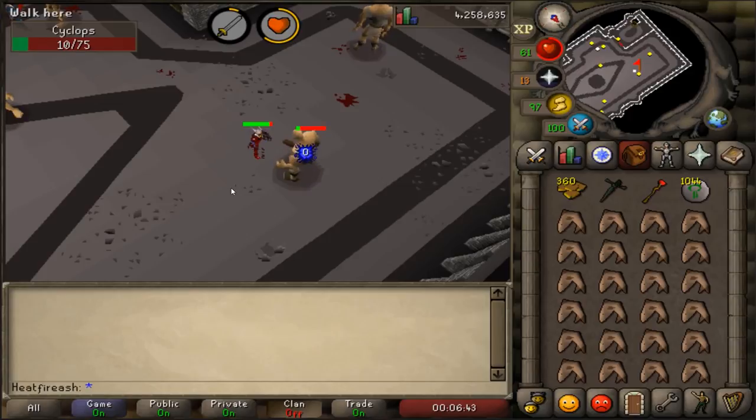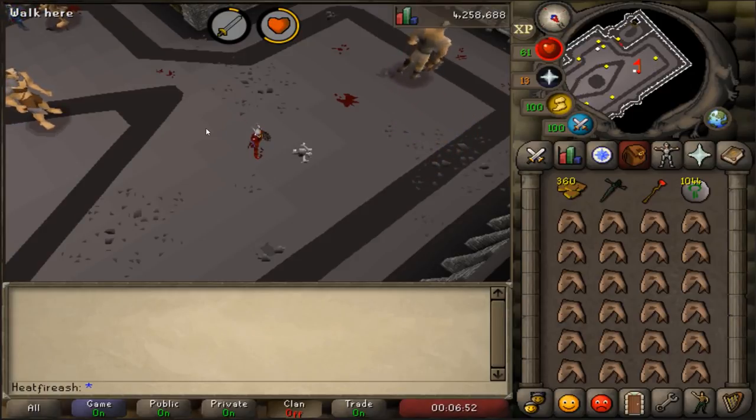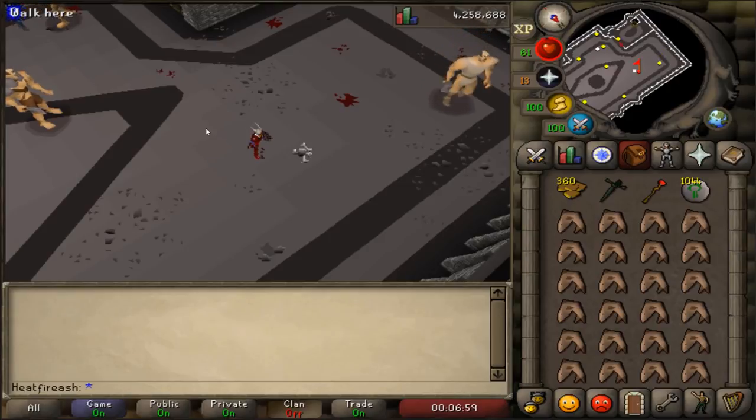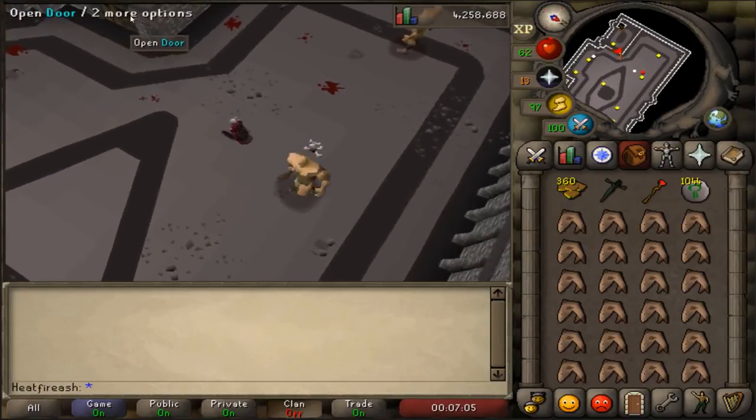In my first five kills I got my bronze defender, then about five more kills I got an iron one, and then it took me about 300 kills before I got a steel one. It's completely random - you just have to stick with it. You will go on dry spells, so just be prepared for that.